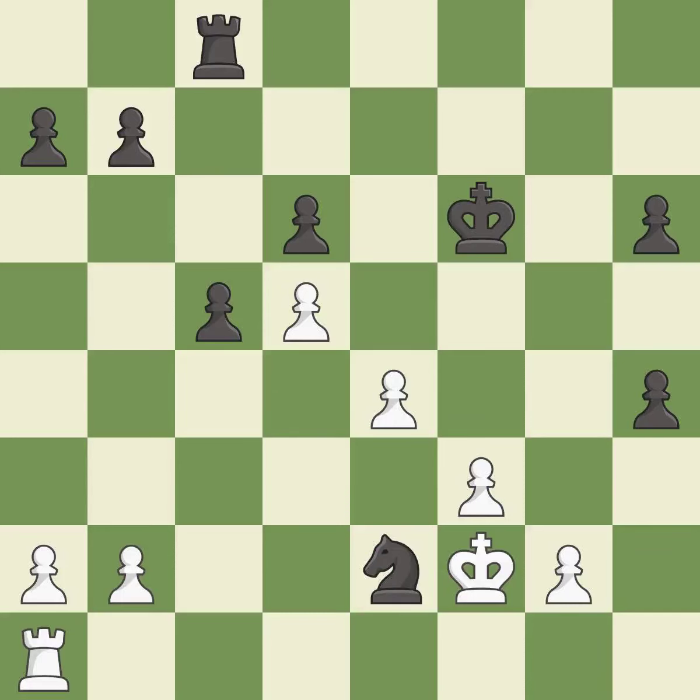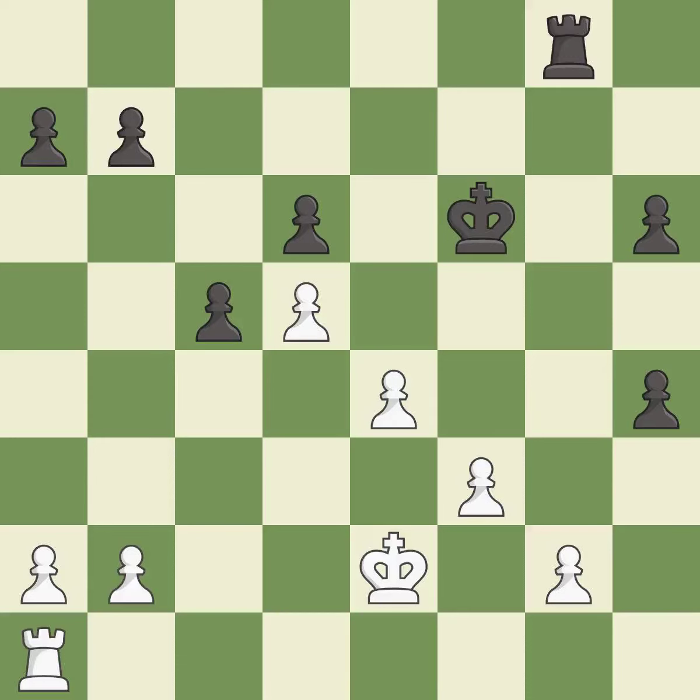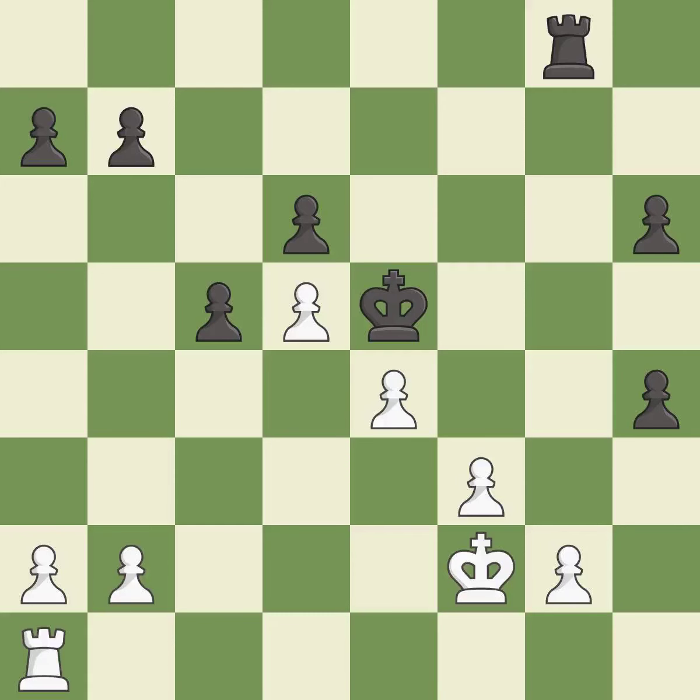This maintains the balance in material with a good trade — it is excellent. Takes back. It is best. That's what I would have recommended. It is best. This defends the attacked pawn. It is excellent. Black was worse off, but now they are in a losing position. It is a mistake.